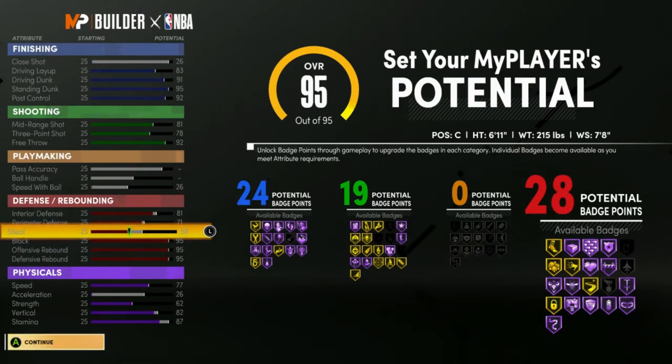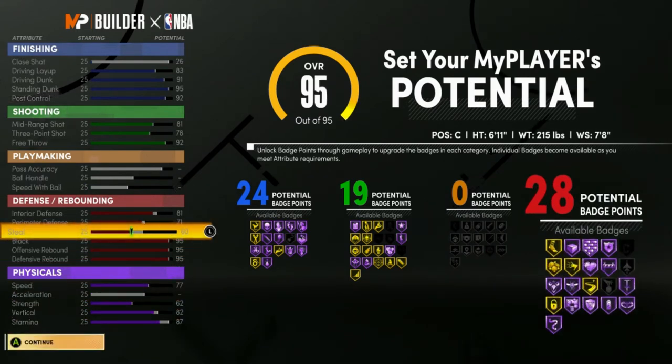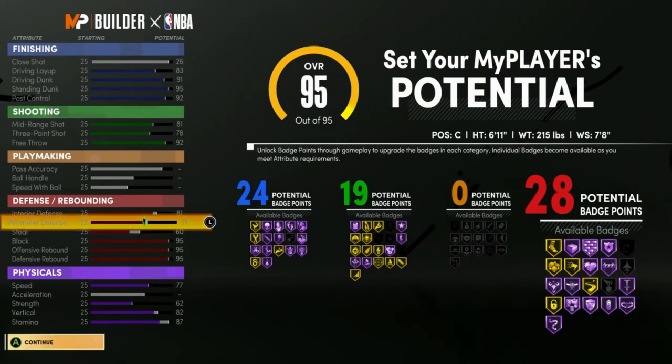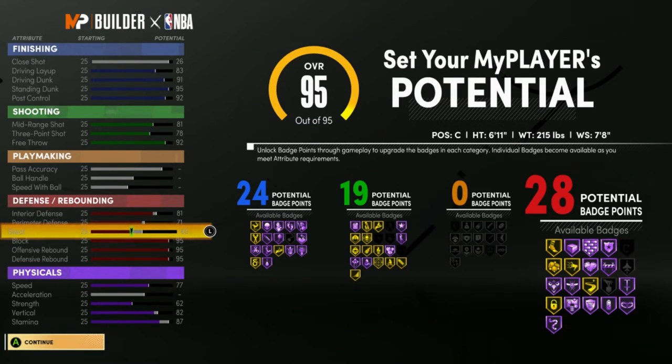With a 60 steel, you end up getting the Interceptor badge. How I ended up doing it was 60 steel with a 71 perimeter, giving me a 75 perimeter and a 99 block, and 85 interior defense — which is better than most centers. You get a balance of both, and at 97 block you'll have Interceptor which is a nice badge to have.